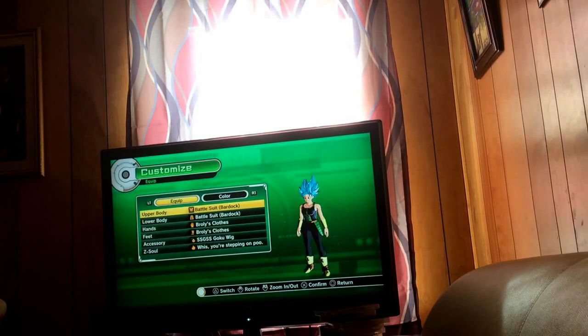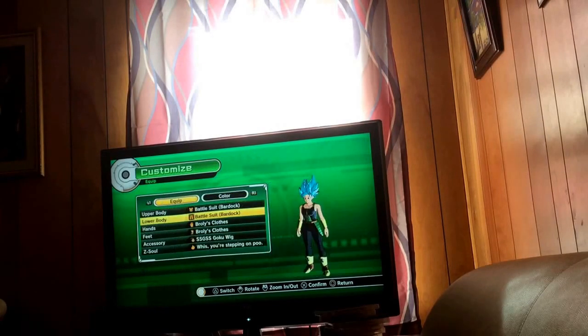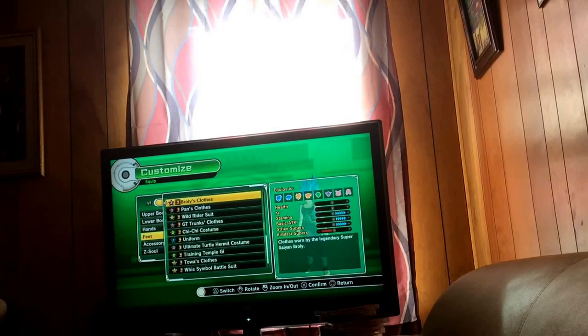So we got the equipment, which is Battlesuit Bardock for upper body. The reason I chose this is because it gives you five bars of stamina, five bars of basic attack, five bars of strike supers — same thing with the lower body for every Bardock suit. And for Brawley, it's basically the same thing as Bardock, just different colors and style, so it's five bars.